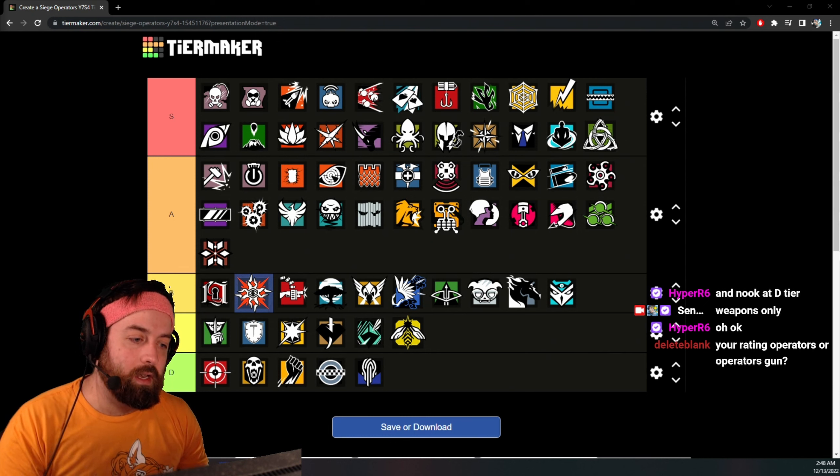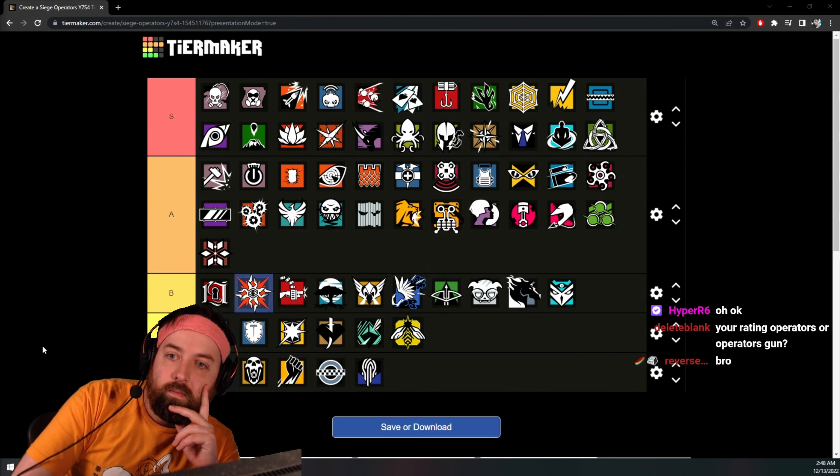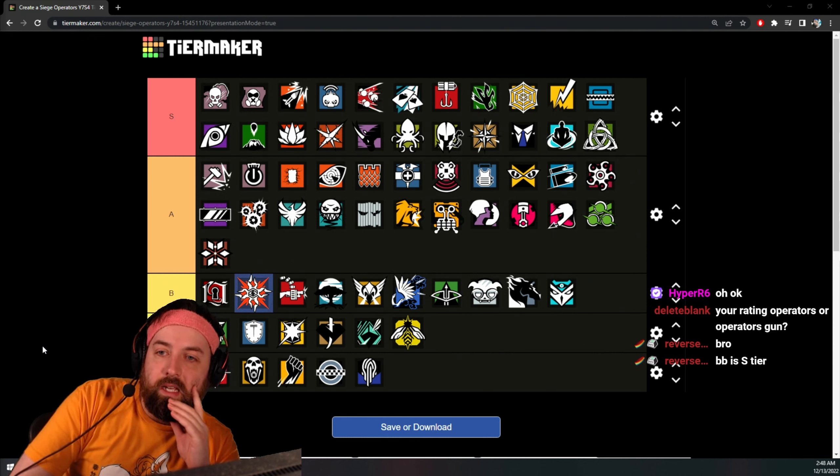Digital only — weapons only, no abilities, no gadgets, nothing besides raw weapons. And Deimos / BB — S tier.